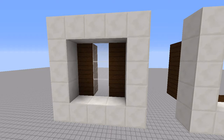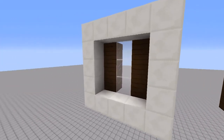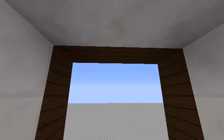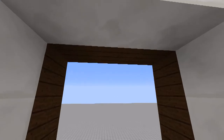He recently posted a challenge to the Redstone community for doing a door that looked like this on its close and like this on its open. We've got a different type of block in the middle, and then it is completely seamless on the open — so you don't see that middle block at all.